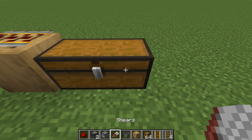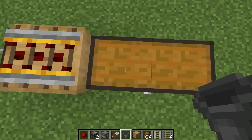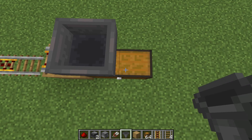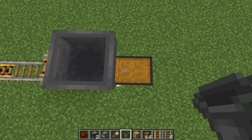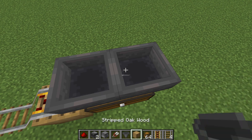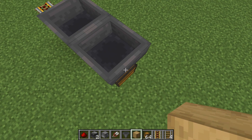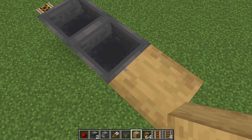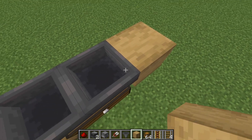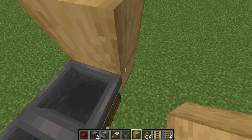Grab a hopper, then shift and place a hopper facing downward into the chest. You could do that with the other one too — it makes it a little faster, but you don't have to do two. I'm going to do two because it makes putting items like wool in faster. Then grab some blocks, place one on the side, then place one on top of that, then destroy the one on the bottom.